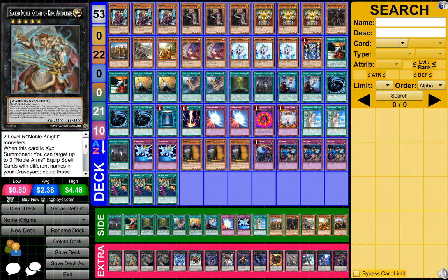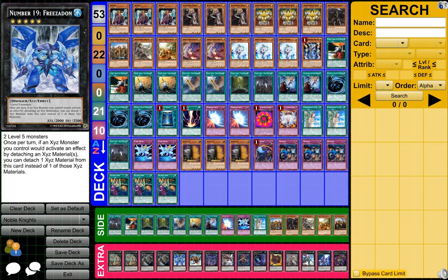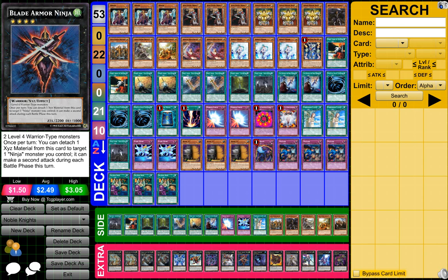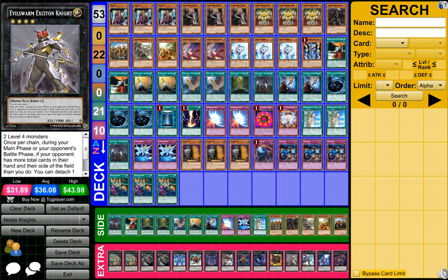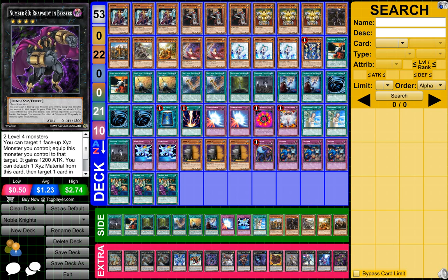Then in my extra deck, I got two Sacred Noble Knight of Artorigus, two Artorigus King of the Noble Knights, one Number 19 Freezadon, Gaia Dragon the Thunder Charger, Dark Rebellion XYZ Dragon, Heroic Champion Excalibur, Blade Armor Ninja, Beast Machine King Barbaros Ür, Cowboy, Evilswarm Exciton Knight, Castel the Skyblaster Musketeer, Number 101 Silent Honor ARK, and Number 80 Rhapsody in Berserk.